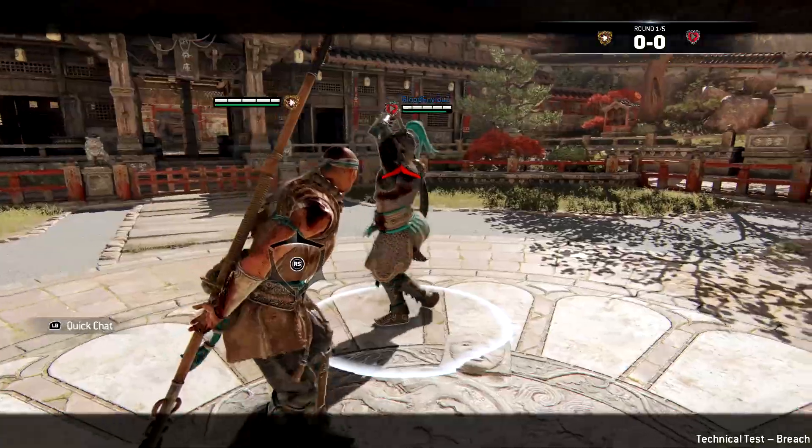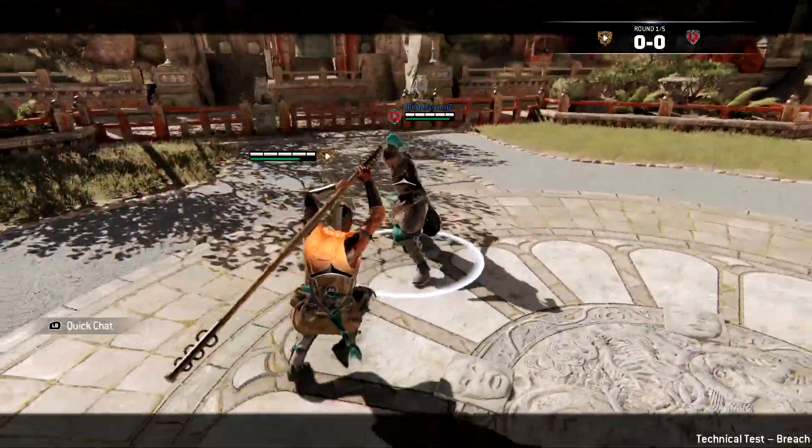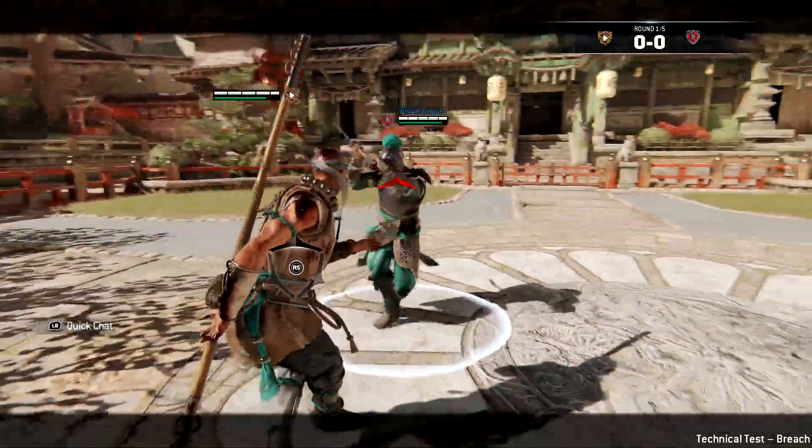The first combo is performing a deflect, going into key stance, and then doing a top unblockable on the enemy.